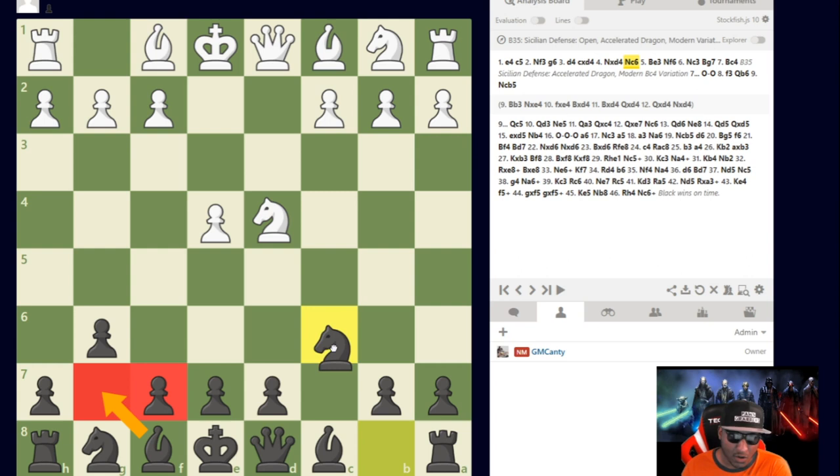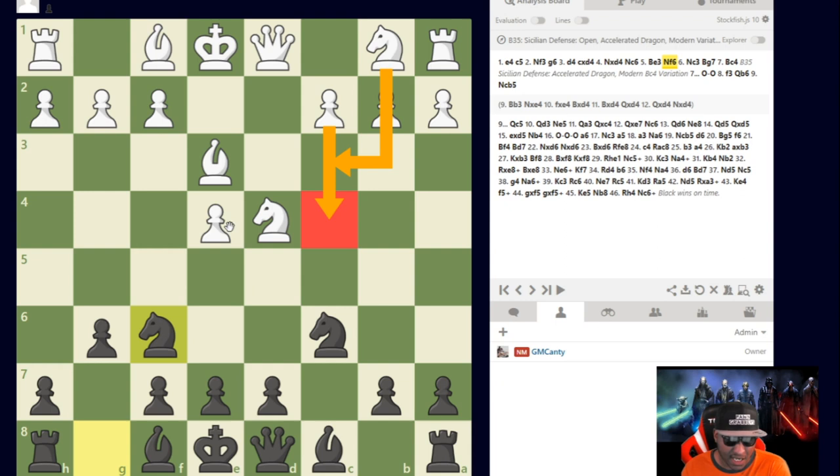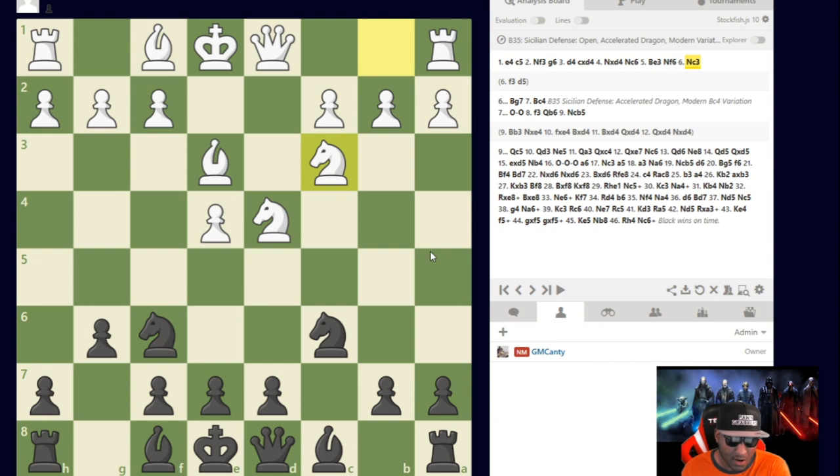After Knight to c6, I like choosing Knight to f6 after Bishop e3. I could go Bishop g7, but that allows c4 to happen. Knight to f6 kind of forces him to play Knight to c3 and not c4, because c4 just hangs a pawn. And f3 is weird because d5 just happens — I'm already breaking in the center and having a great game immediately out of the opening.